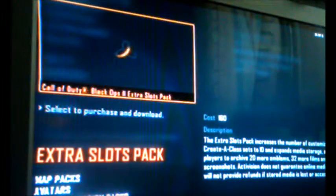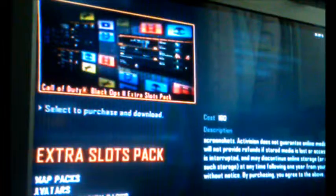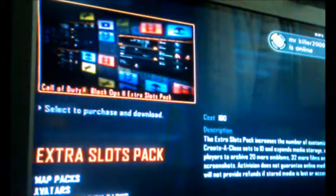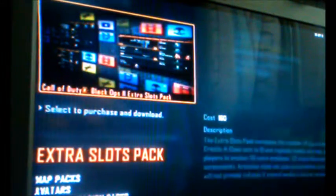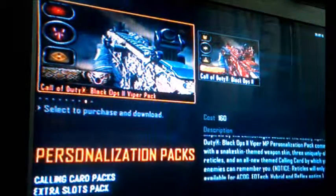There's also an extra slots pack — if you want extra custom classes it adds 10 more, plus around 20 more emblems, 32 more films, and 40 more screenshots. It increases your custom classes to 10 total which is quite a lot. It's not really needed but if you want it, it's 160 Microsoft Points.